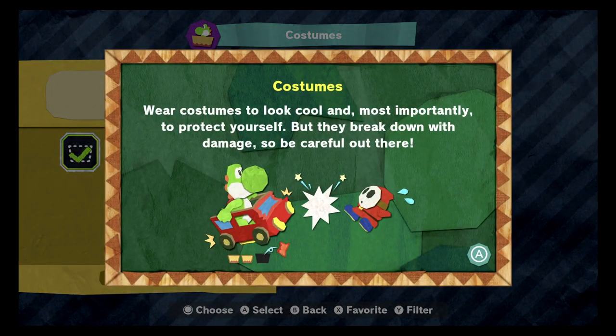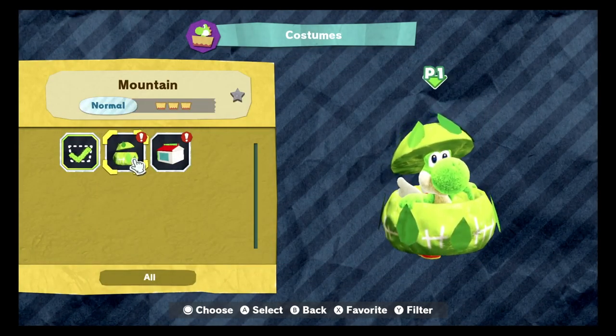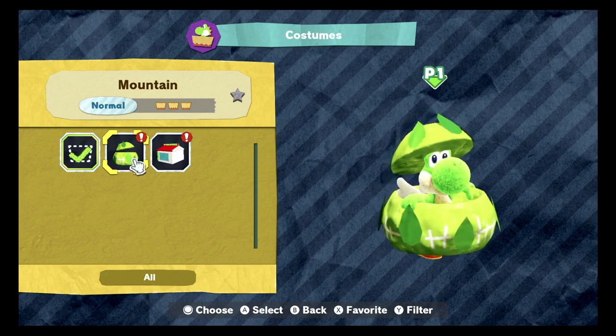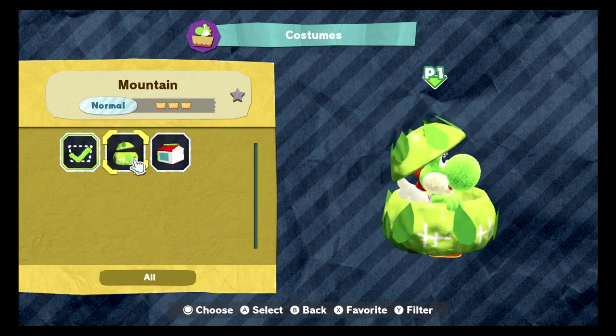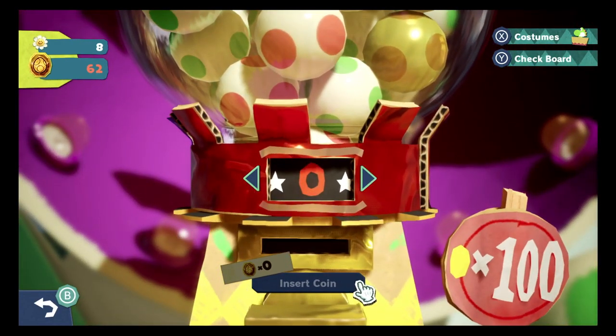Rare costumes look cool and most importantly protect yourself - they have defense! But they break down with damage, so be careful. Do I have to rebuy the costumes if they break? Oh, we can fit - that's so cute! We can rotate. It looks like Yoshi in those bread soup bowls. I prefer the mountain thing - it's all green. That's probably why you can choose different coloured Yoshis, because it'll give a bit of a different colour contrast. This is my favourite at this moment, so let's put this on. It's just adorable.